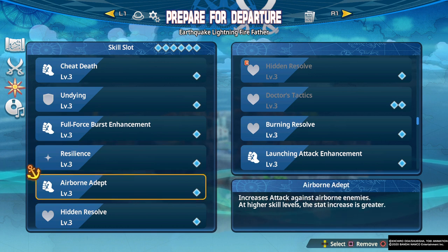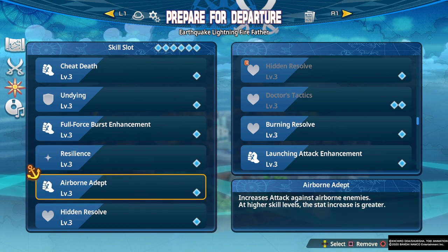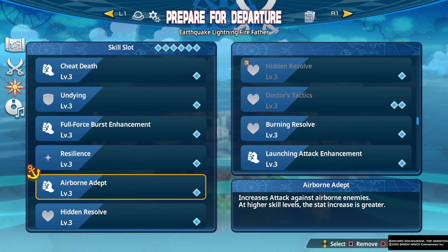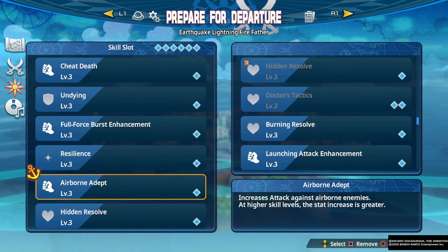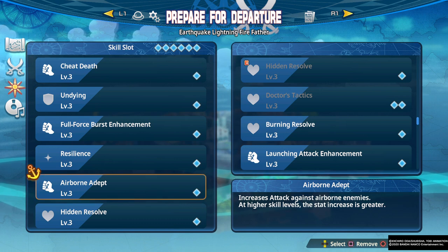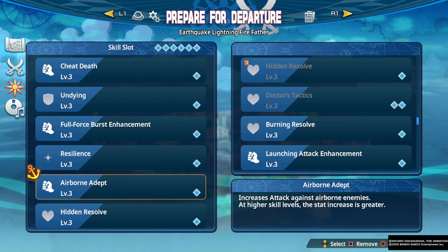Next up we have Airborne Adept, a pretty strong skill that allows you to deal additional damage against enemies in the air. It has a 1.3 modifier, which is better than the square or triangle attack modifier options. This is a decent modifier since you're going to do a lot of air juggling in this game, but there are some exceptions — Katakuri, for instance, may keep enemies more on the ground, or if you're fighting giants you can't juggle them, so Airborne Adept may be less useful in those situations.